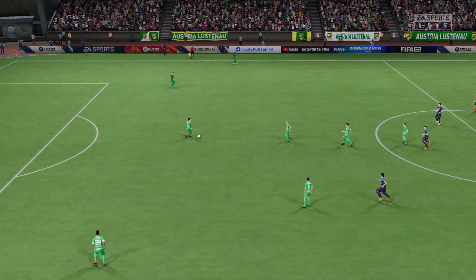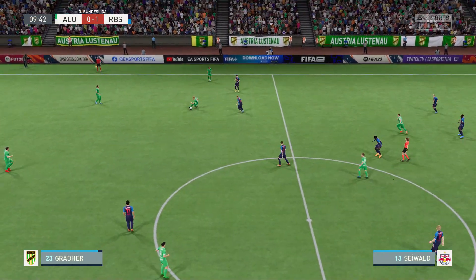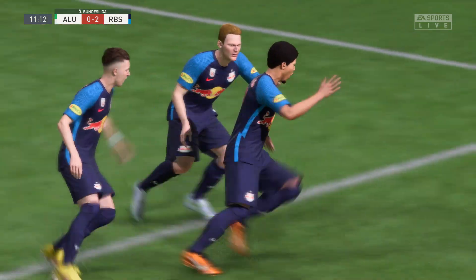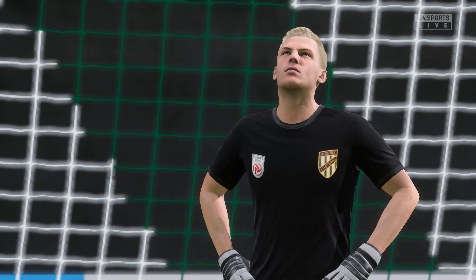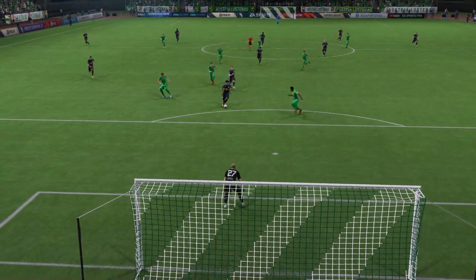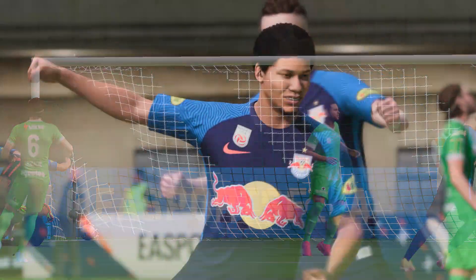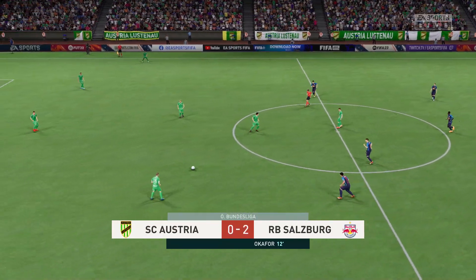The ball is rolling again with the scoreline standing at one-nil. But unable to keep possession — they take it on and a goal! A quick one too, and they've turned this game on its head. This is a really good goal — just watch the technique. He hits through the back of the ball with such power, there's no stopping that. Two-nil now.